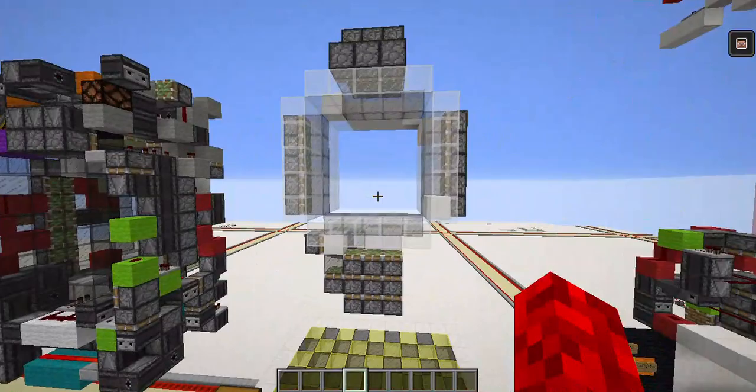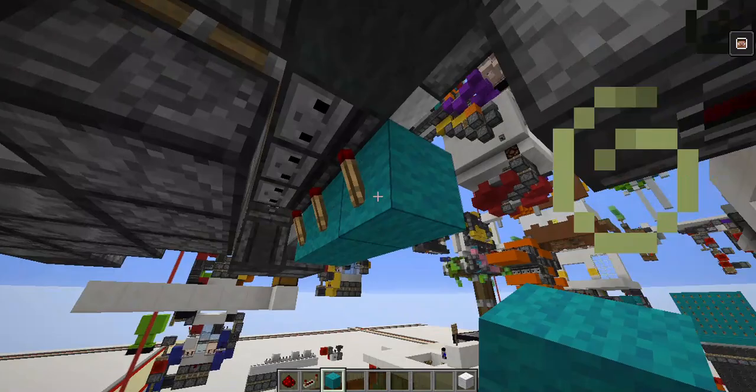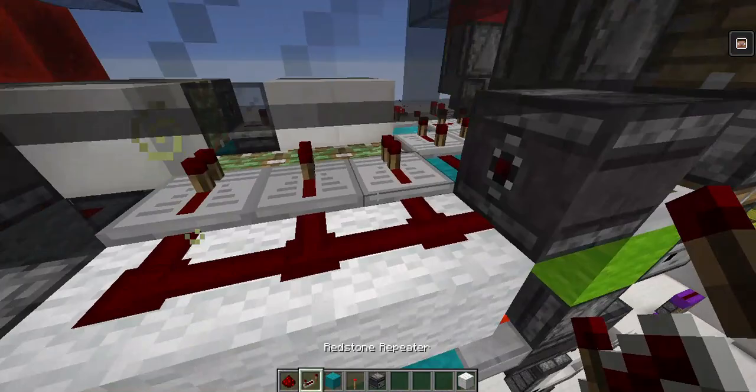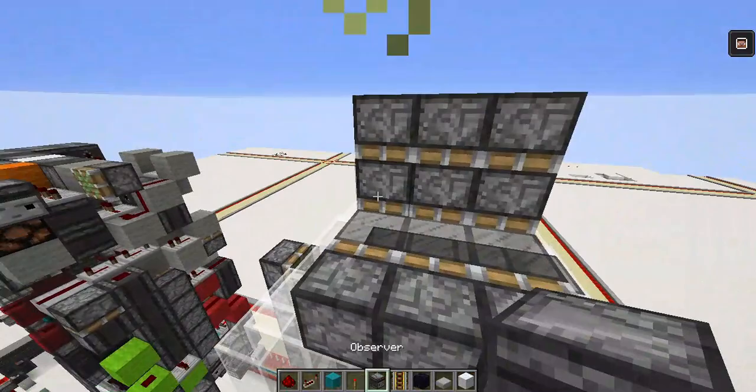The side pistons are done. Now we're moving on to the inputs of the door. Get out your white wool, your cyan for something, a torch, a repeater, an observer, rails, an immovable block, and slabs. First, place observers facing down with rails on them.